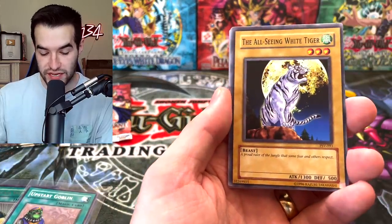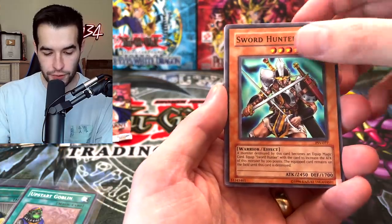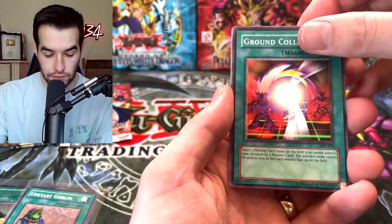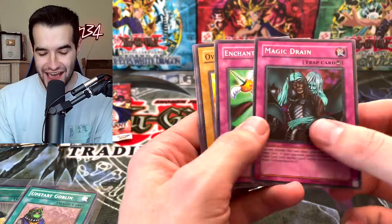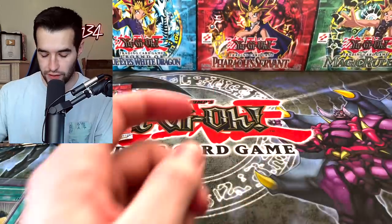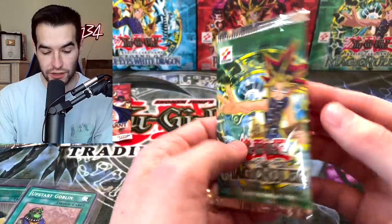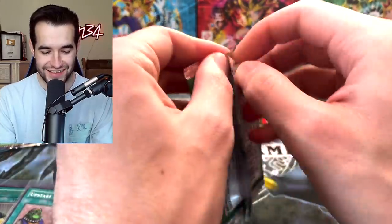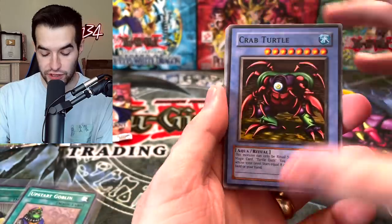Bite Shoes, All-Seeing White Tiger - a proud ruler of the jungle that some fear and others respect. Sword Hunter, Ground Collapse, Magic Drain upside down - that tripped me out. Wing Weaver. That might be the end. I think our only chance is to pull Buster Blader. Two more - here we go. Any other foil would basically slam the door shut here.